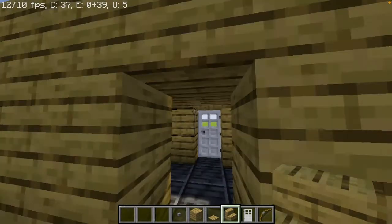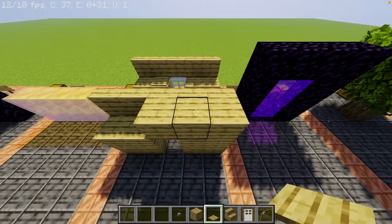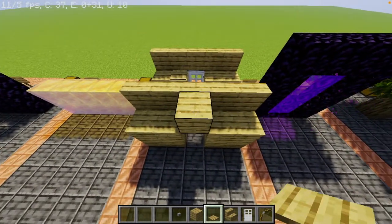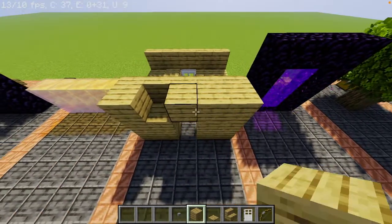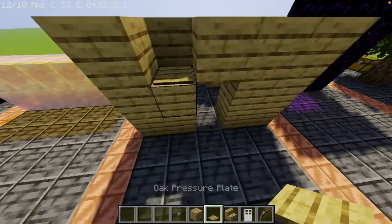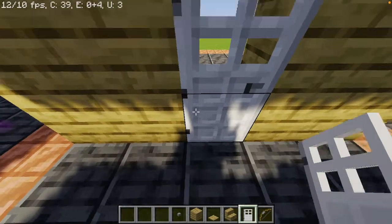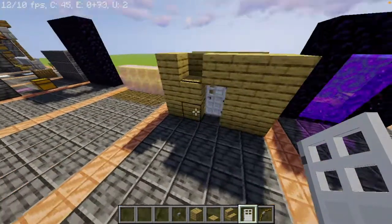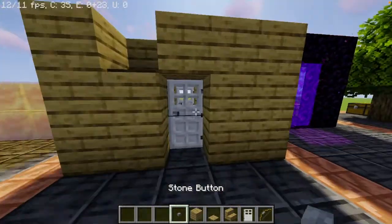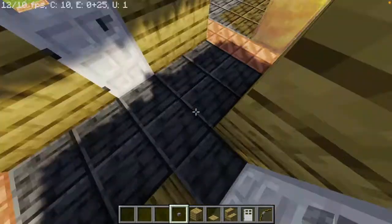Just do what I did here. You can place all these blocks, and then you just place your pressure plate right there. You go out and place the door facing the right way — don't place it the wrong way. And you just go inside, place your button, and boom, you're done. And you're gonna need a bow.